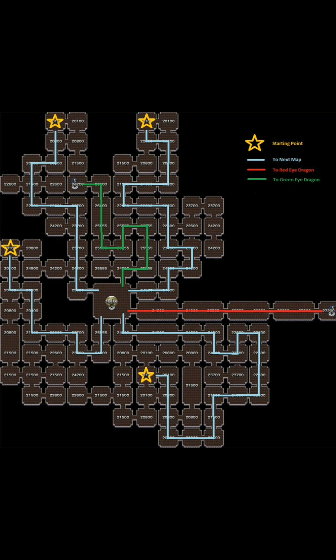Once you've figured out which location you've spawned in, you can use the map I've provided for the most efficient path to the middle of the maze. Now there are a few things that can be dropped around here, so I'll detail all those and then I'll highlight each boss.